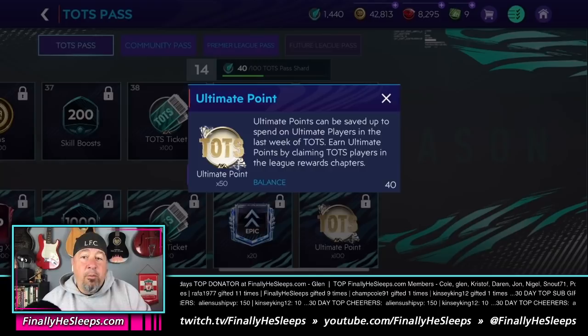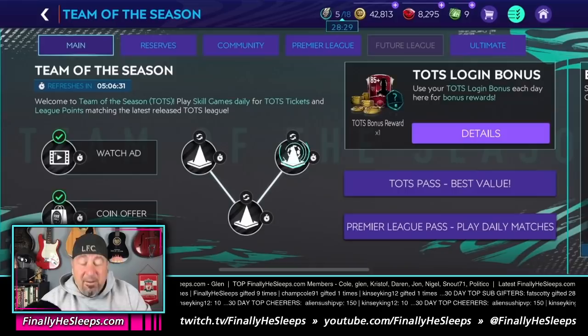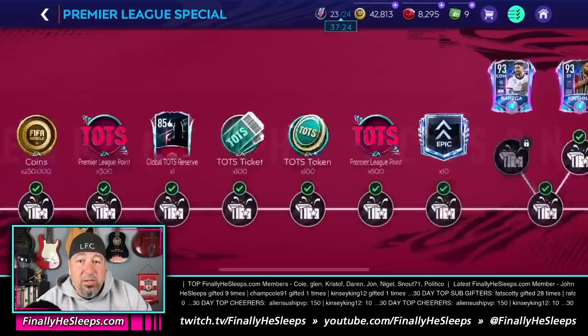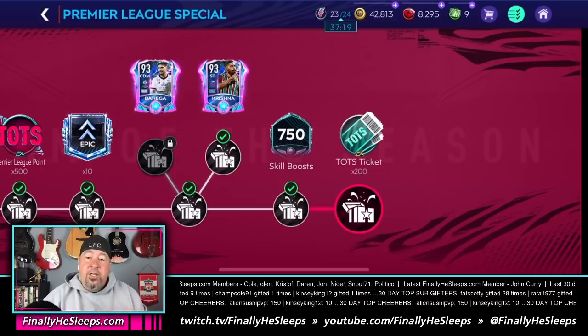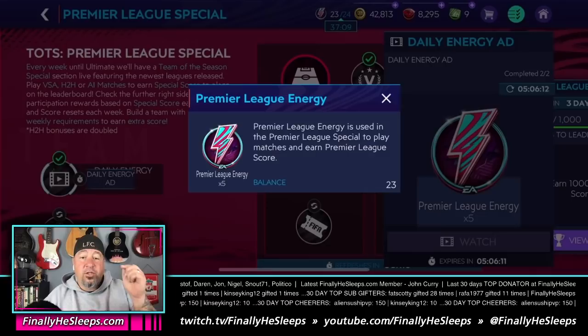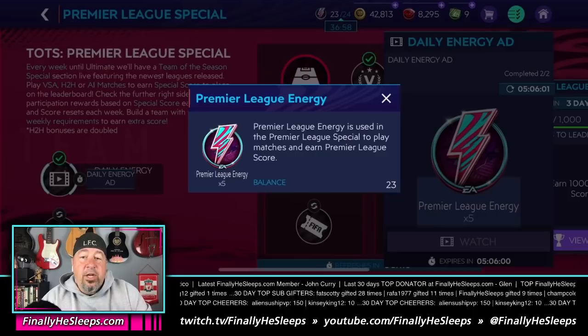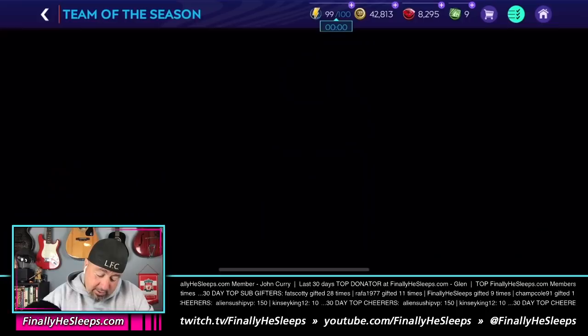The other big thing is maximizing leaderboard rewards in specials. Each week you'll be playing 72 matches because the energy used is league-specific — for example, this week it says Premier League energy is used in the Premier League special to play matches. That energy expires at the end of the week, and then you fill back up with 24 energy at reset when you move into the next week. So you get 72 matches every single week.